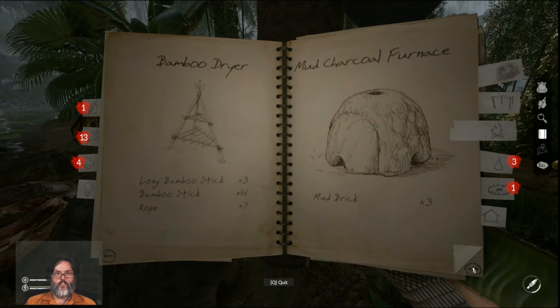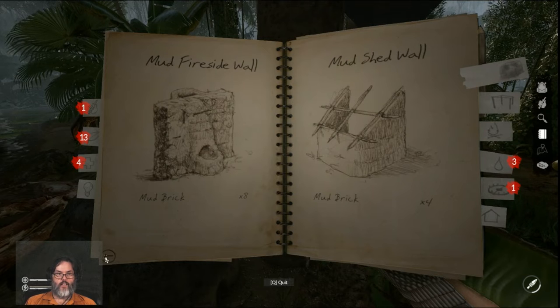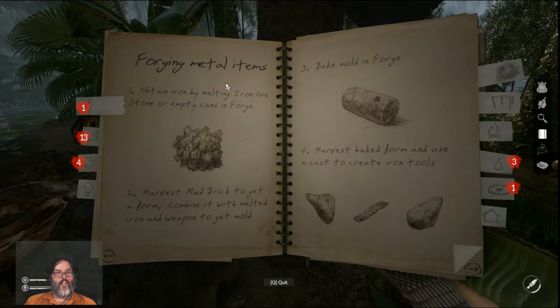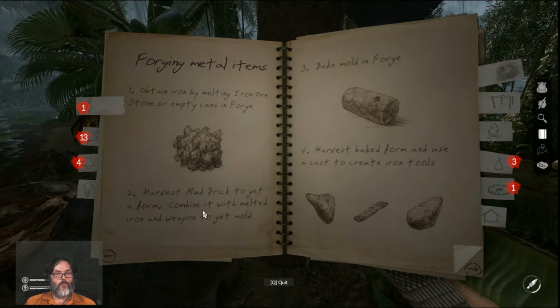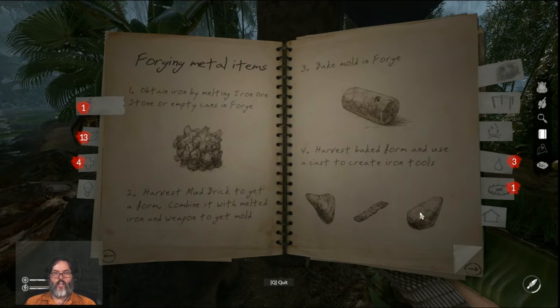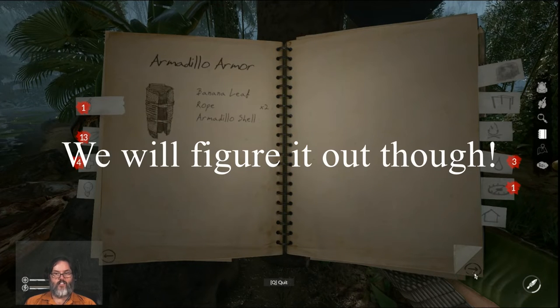Here's why — there's our forge. Inside the forge it says 'tool forging metal items': you can obtain iron from melting the stone ore or empty cans that you find, so don't waste those like I did. Harvest a mud brick to get a form, combine it with melted iron and a weapon to get a mold, bake the mold in the forge to create iron tools. Some of that's still a little greek to me.